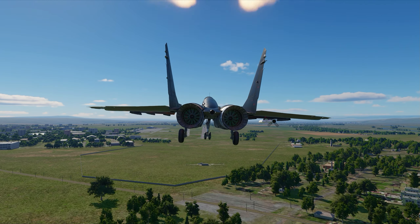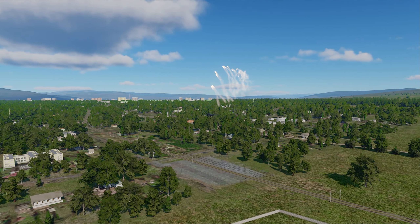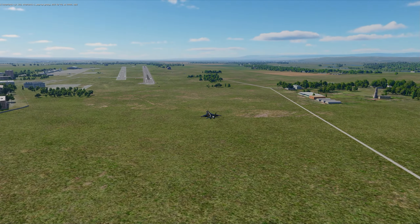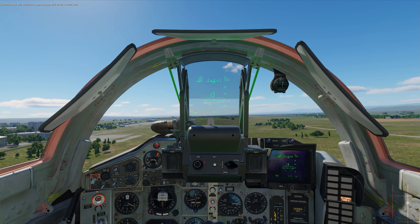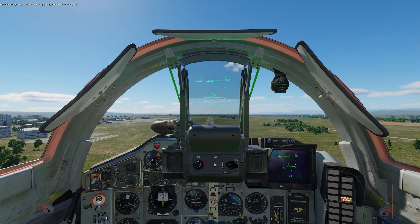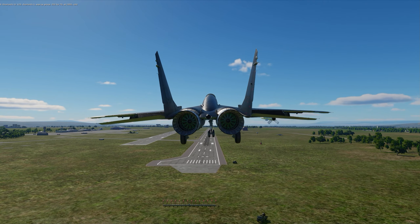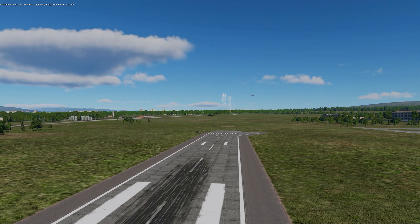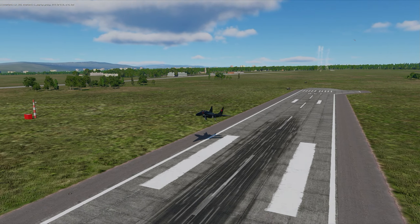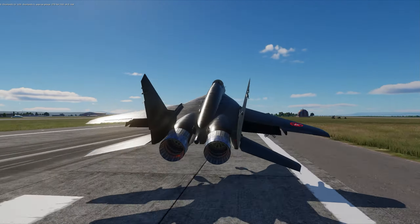Coming in for landing — there's my frenemy from the 102nd, flying an F-16 and taking off towards me. I pop flares as I'm coming in to get his attention and make sure he sees me landing as he's taking off. The last thing I want is a mid-air incident. I'm going down, he's going up — safe, no problems there.